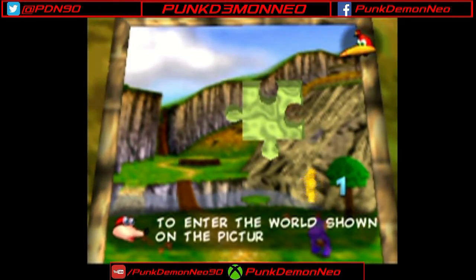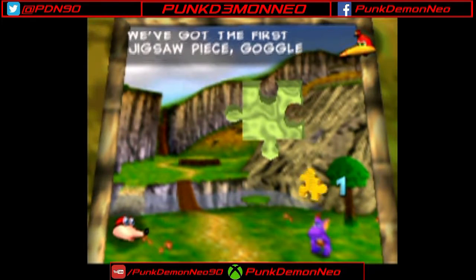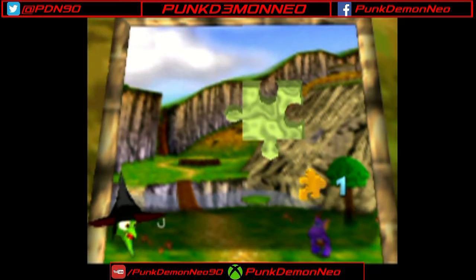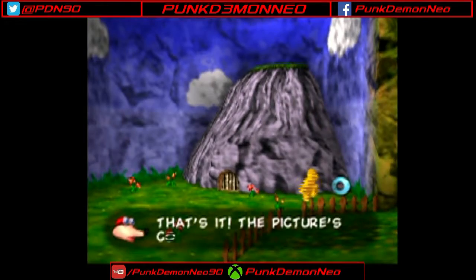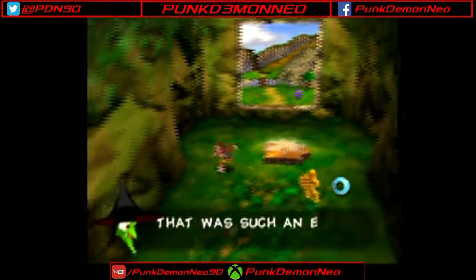And here we go. To enter the world shown on the picture, you must fill in the missing spaces with the Jigsaw pieces. We've got the first Jigsaw piece. To fill in the missing spaces on a picture, press A. If you don't want to use any Jigsaw pieces, press B to leave. And Gruntilda shows up to taunt us. She's going to be doing that a lot throughout our adventure, and yes, she speaks in rhyme — but the dialogue is actually really clever. The picture's complete, and the door to Mumbo's Mountain is open!